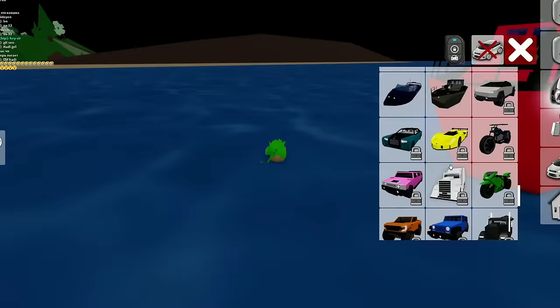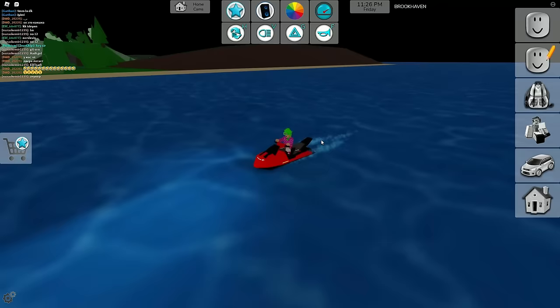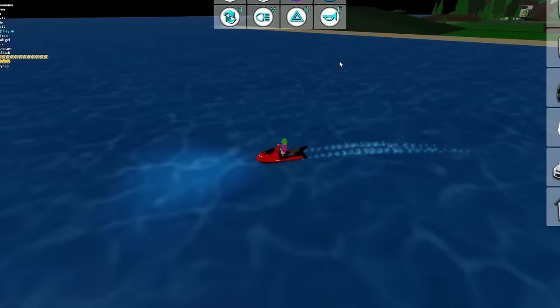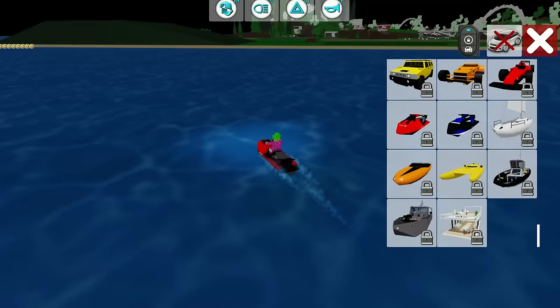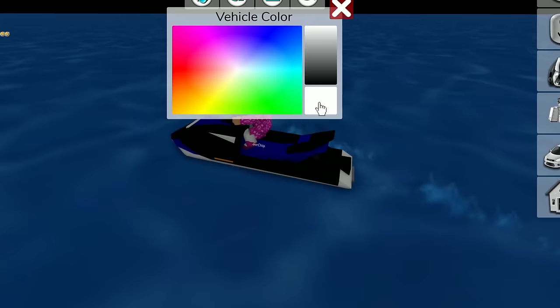We've got more boats — it said nine boats total. Let's spawn another jet ski, which is really cool as well. You can't pop the tire though, that's only for cars. This jet ski is more modern with a spoiler on the back. Let's test the other jet ski and see if it's the same or slightly larger.